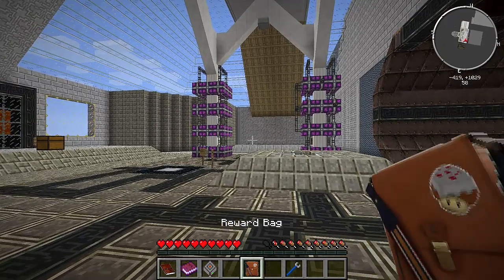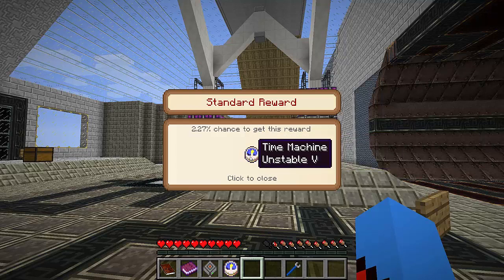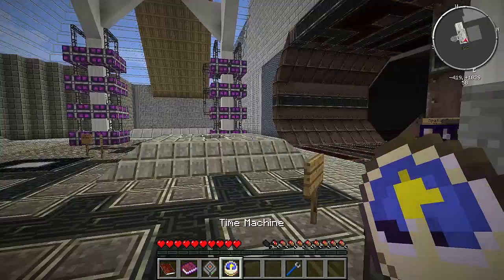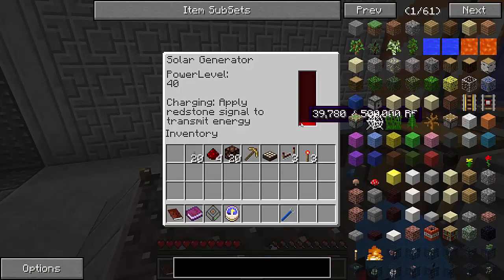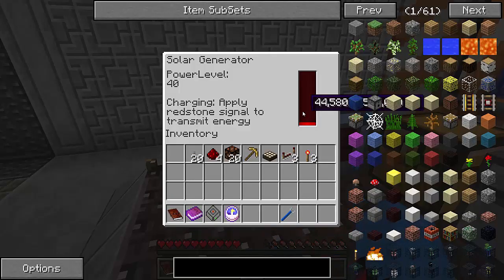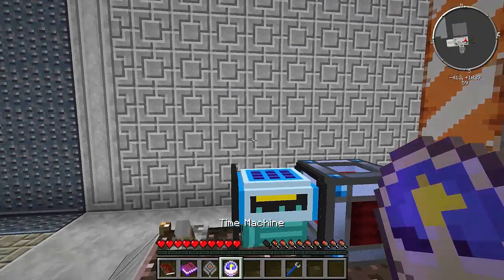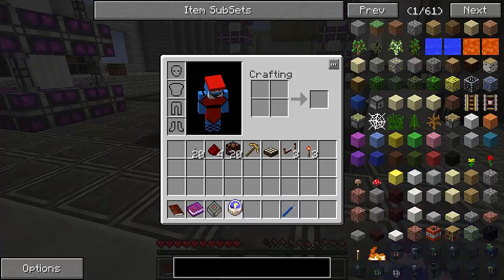I'll leave it off for a moment and let it all charge. What's in our reward bag? A time machine - what is this? Unstable 5. I have no idea what this is. Does it speed time up? Run 47. If I right click it, it's not doing anything. No, I have no idea what that is.